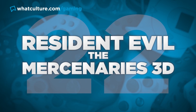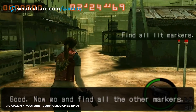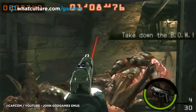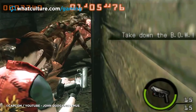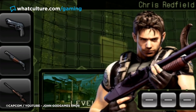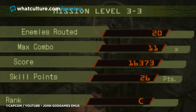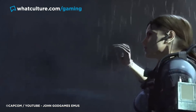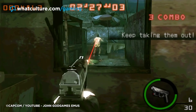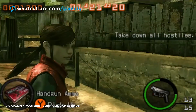Number 22: Resident Evil The Mercenaries 3D. Thanks to being on the 3DS, this game allowed players to take Resident Evil Mercenaries on the go, and was a hybrid of content from Resident Evil 4 and 5. It was also the first to get Capcom's MT Framework Engine running on a portable system. Despite the limitations of handhelds at the time, The Mercenaries 3D was mildly entertaining, though once you've unlocked all the modes and characters there isn't much else to do. The fact it included a demo for Resident Evil Revelations spoke volumes — fans were keen to get their hands on it just for a taste of what was coming.